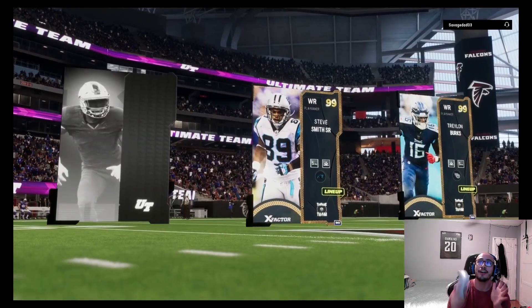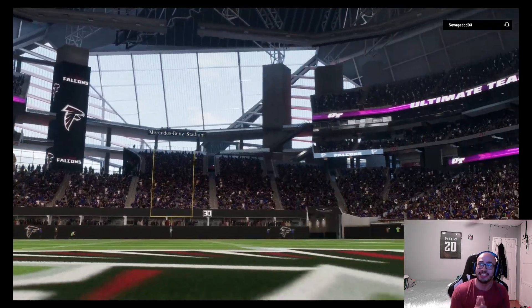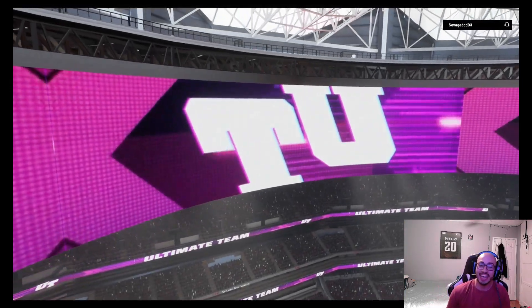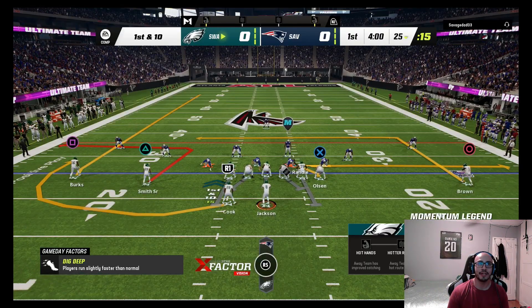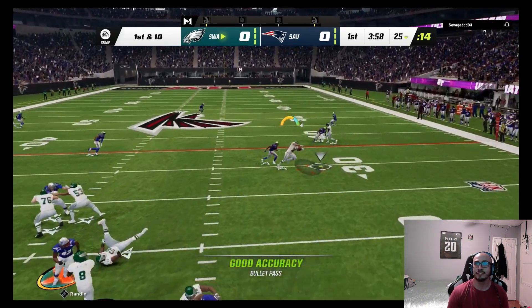Here we go, going against Savage Dad. Our opponent's top three: Lamar Jackson should be in the front. He's got Denard Robinson, Deon Jones, and Luke Kuechly. Let's get into it and have a good game. Let's get a good play right to Greg Olsen hopefully — he's using the defense alignment so possibilities are there.